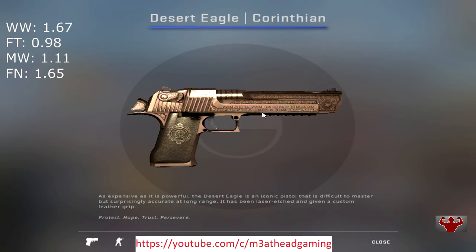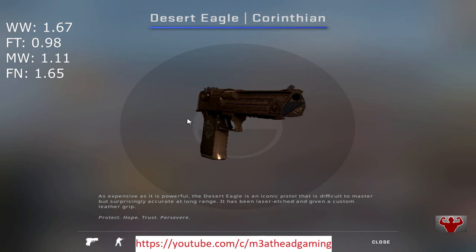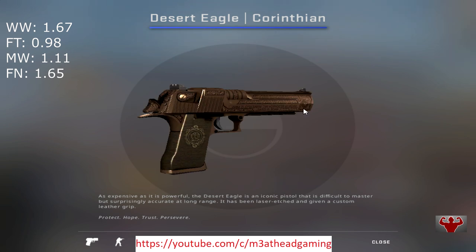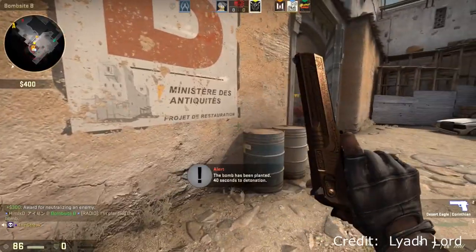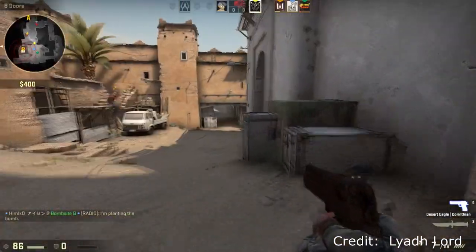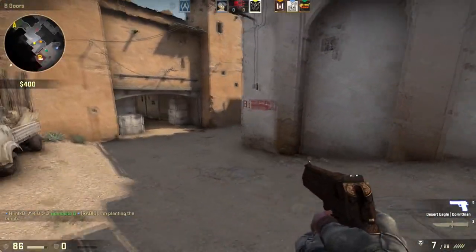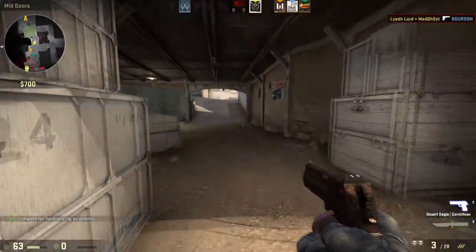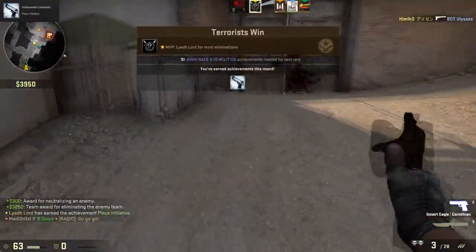The Corinthian costs: well worn 1.67, field tested 0.98, minimal wear 1.11, and factory new 1.65. As you might have noticed, the actual wear of the skin is non-existent — the only change in the wear levels is the actual color of the weapon, which is awesome, as it keeps the art design no matter what wear you can afford or like to get. Due to the color of the skin, you can also have some nice sticker combinations on it.